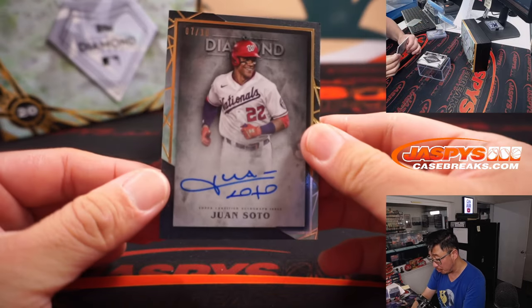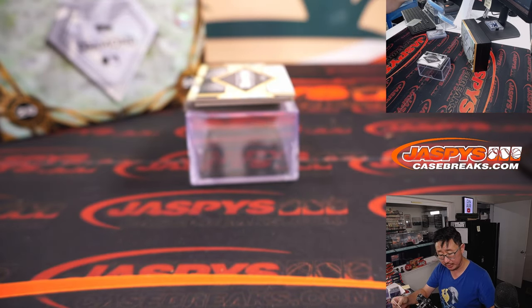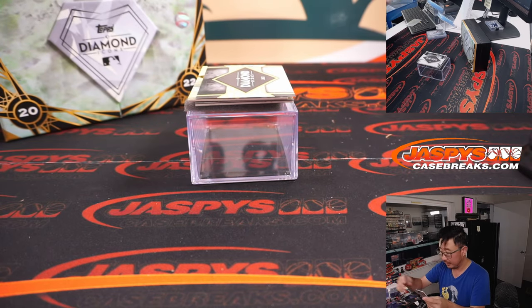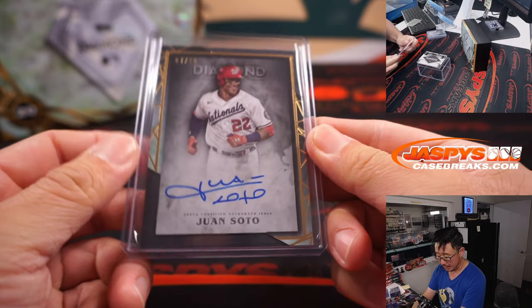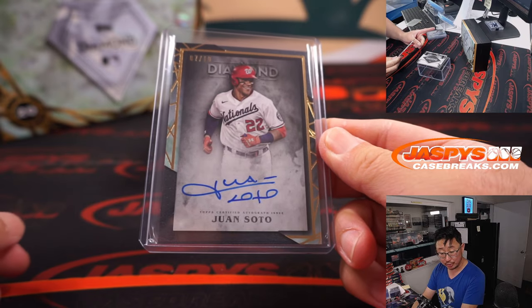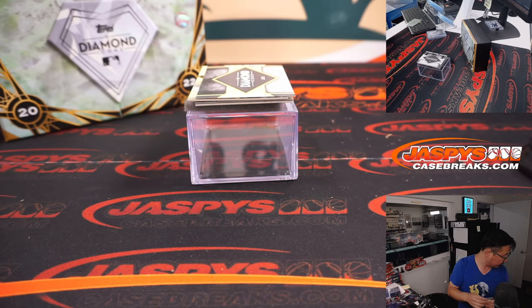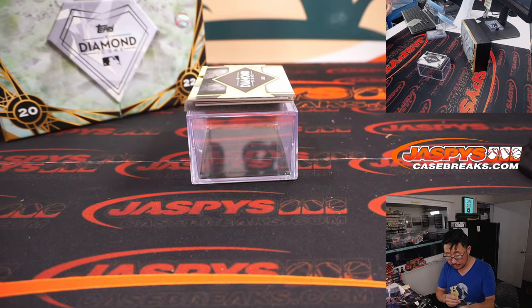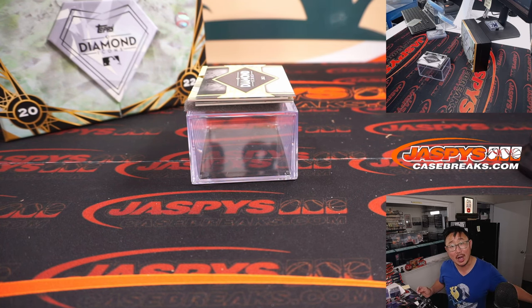We got a Juan Soto, 7 out of 10, and this is still Nationals edition. Juan Soto — Nationals are a number block team, so that goes to Washington 7, which is part of the KC number block group. And that's Jose with Washington 7.